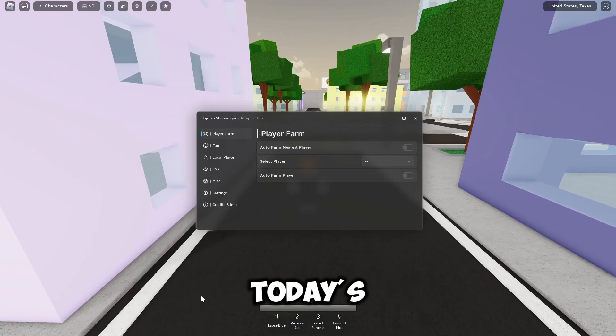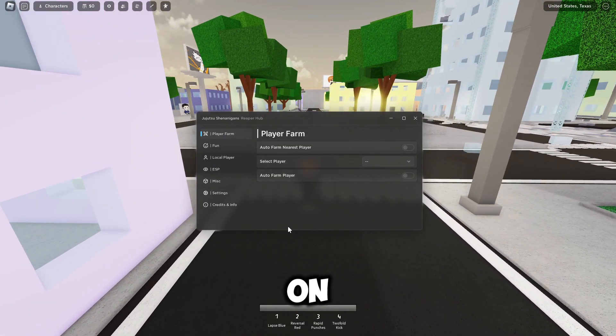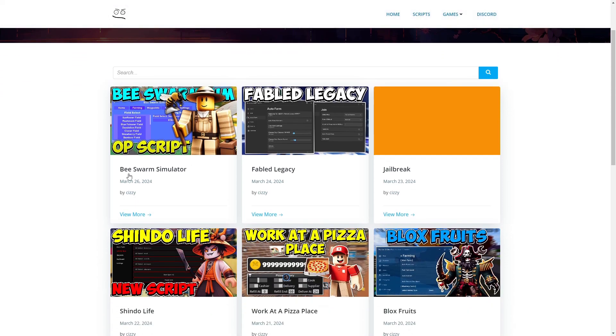Hey everyone, welcome back to the channel. In today's video I'm going to be showcasing a script for the Roblox game Jiu-Jitsu Shenanigans. It's called Reaper Hub and you can check it out on my website. Before we get into it, if you can drop a like, comment, and subscribe I would greatly appreciate it.